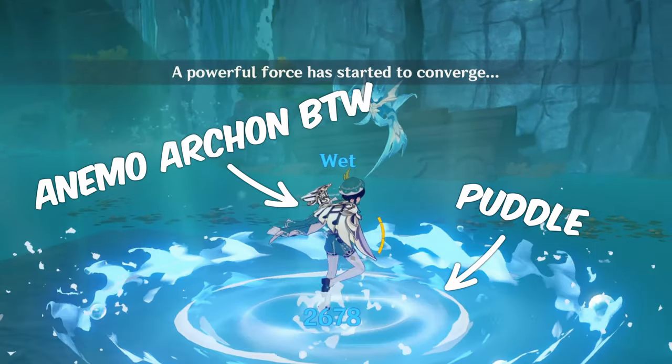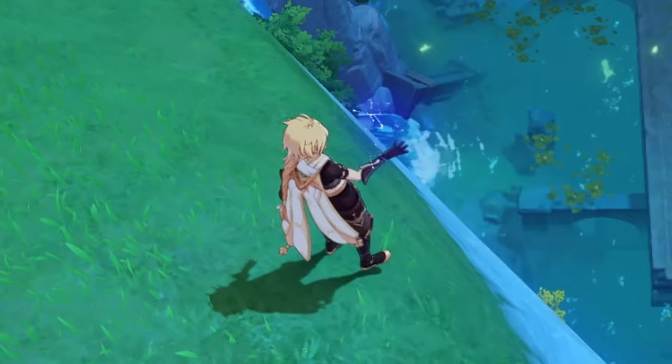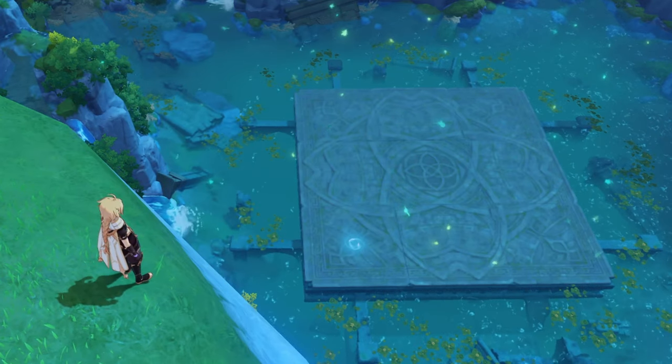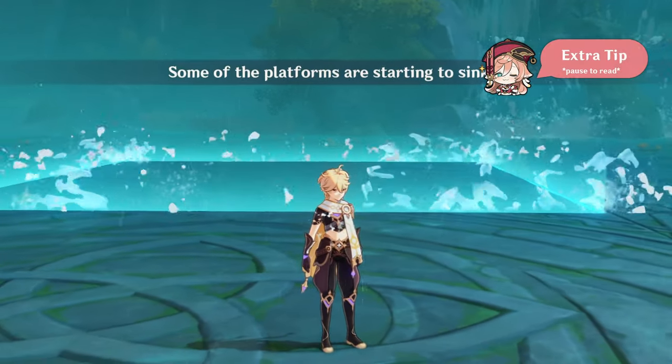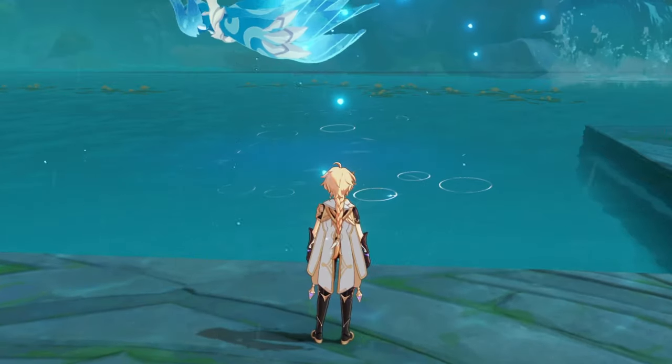You can't avoid this damage, but it's plenty of time for a wave so normally it shouldn't be a problem. In addition to that, Oceanid also sinks two parts of the arena twice during the fight, further limiting available space for you.